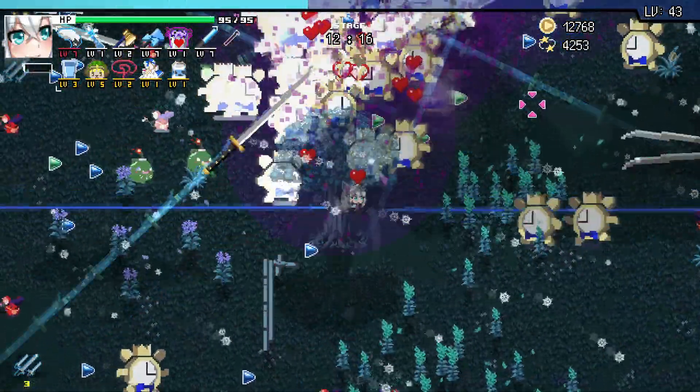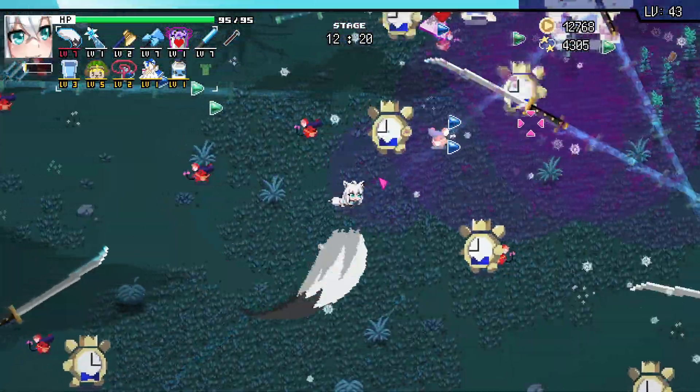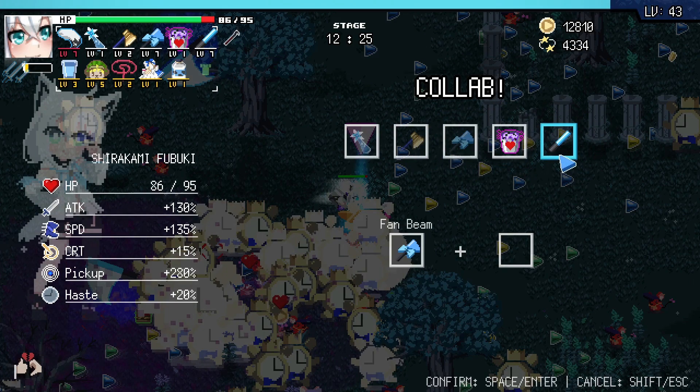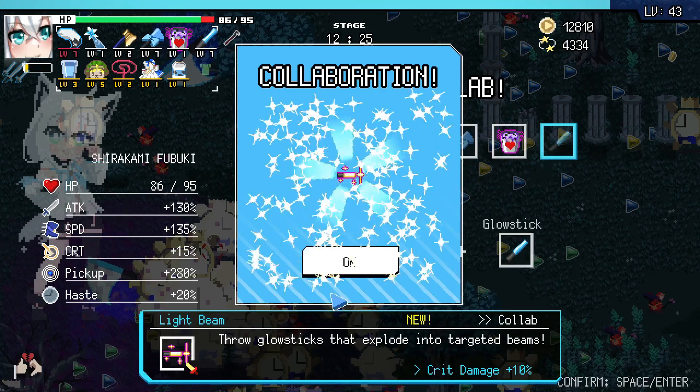Damn it — caught on the freaking tree. We got it. Come on, Fubuki — there it is. Not can't — Super collab! Yeah, we're seven levels away, but this is going to help us get there, you better believe it. Light beam — nice.